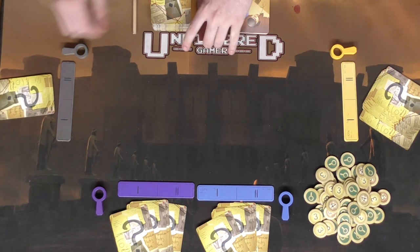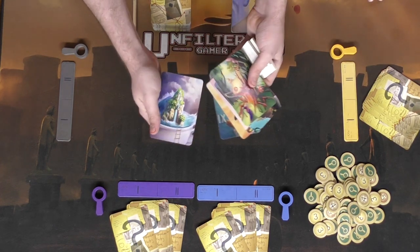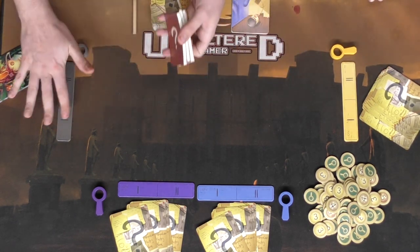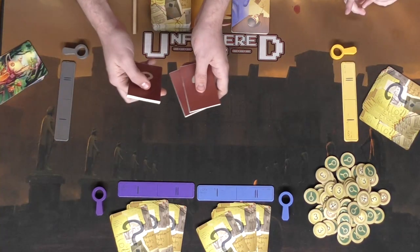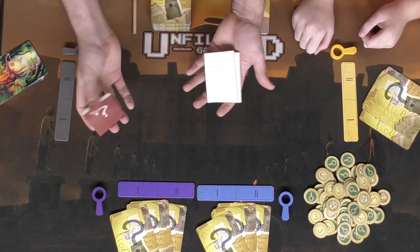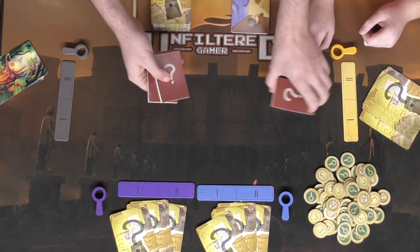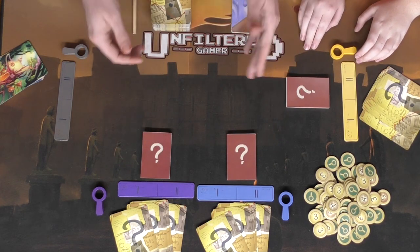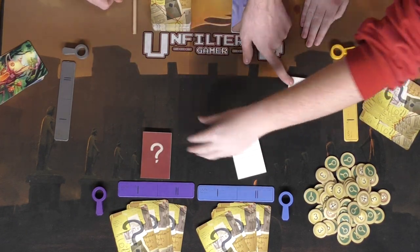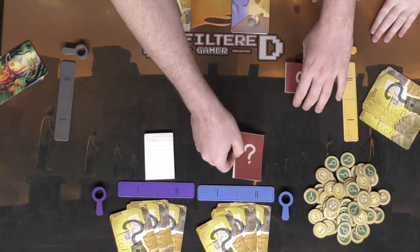One player starts the game by looking at their hand and choosing a good keyword for the cards they have. In this example the keyword chosen is 'tropical.' Based on the number of players, in a four-player game you get three booklets. You write the keyword on all but one — so two say 'tropical' and one is blank — shuffle them and deal one to each player at random. Each player peeks at their hidden word privately.